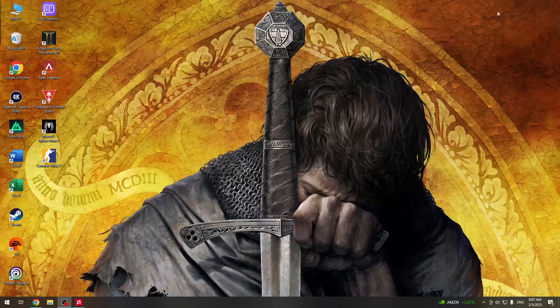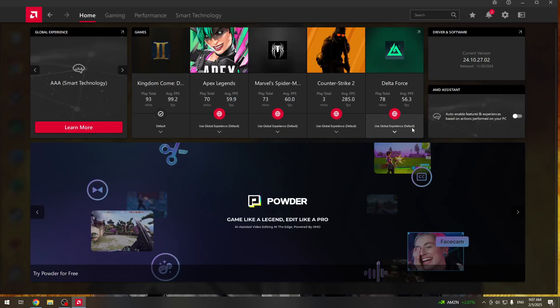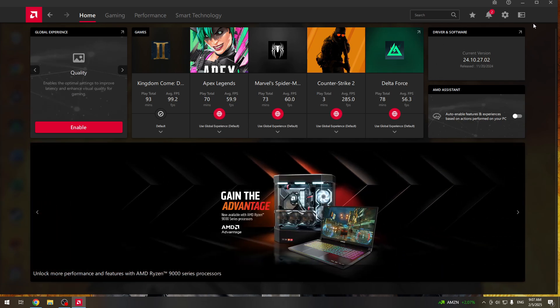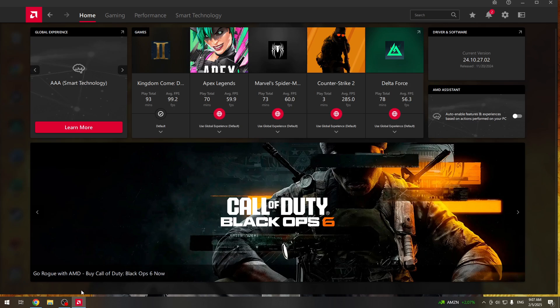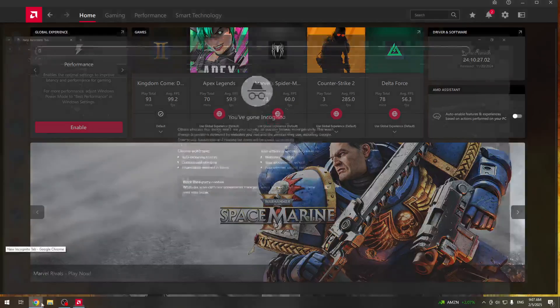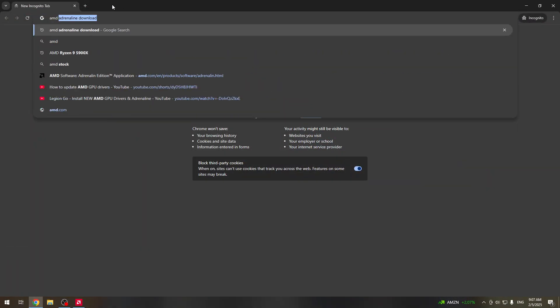I recommend installing the AMD Adrenaline software, which will allow us to tune the game to our needs and also update our drivers more easily than installing them manually. If you don't have the drivers installed, there will be a button to install them and the software will guide you through the process really easily. If you don't have the software, just go to Google and search AMD Adrenaline download.